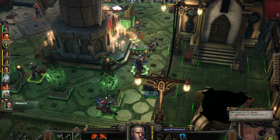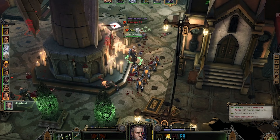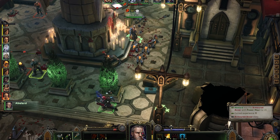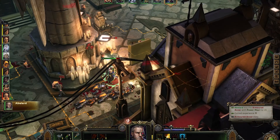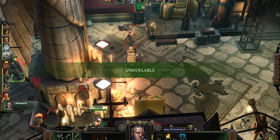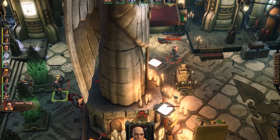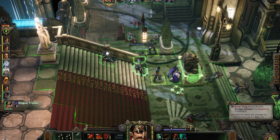He will try and go for this guy. I can also try and do a charge, but someone else can do this — nope, I can't reach him, I guess because it's not in a straight line. And that's my Rogue Trader's turn again.